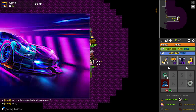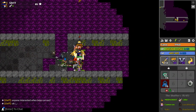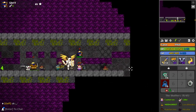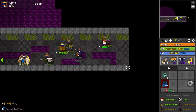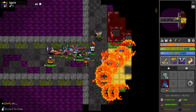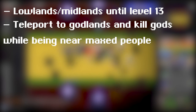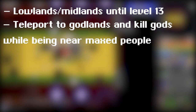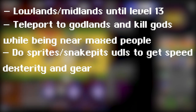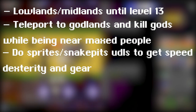Take your time and get more speed and equipment that could help you survive your coming encounters with harder dungeons or bosses. This is what I would suggest doing and focusing on while starting a PPE. Do lowland or midland until level 10 or 13. Teleport to godlands and kill gods while being near other maxed people. Start with sprite world, snake pits and UDLs to try to focus on maxing speed and dexterity while getting gear in UDLs.